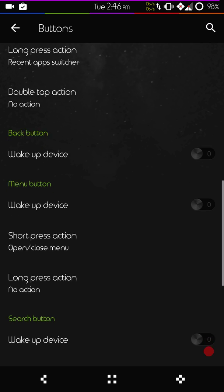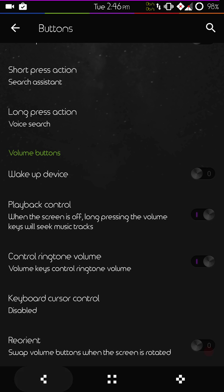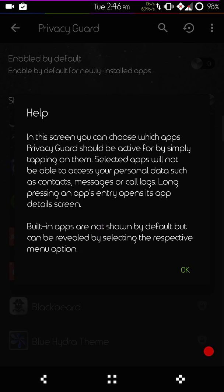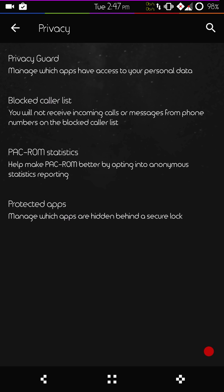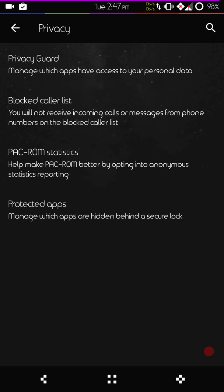You set up all your hardware buttons — your volume buttons, your power buttons — all the settings are there. Security would be next. It is CyanogenMod-based so you do have privacy settings which gives you privacy guard. You go in and set each app up personally — this is the best way to do it. You also have your block call list, Pac-ROM statistics you can turn on or off, and your protected apps.